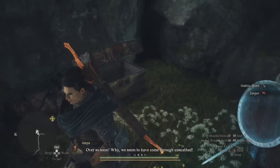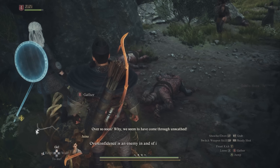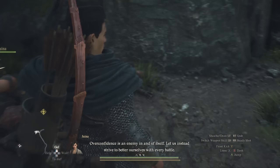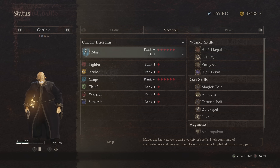You can command your pawns to pick up gathering materials, chests, and so forth by pressing the Go action. Be sure to stop every so often to clean up your inventory — unless, of course, you have a Logitician in your party, which I'll explain in detail soon.